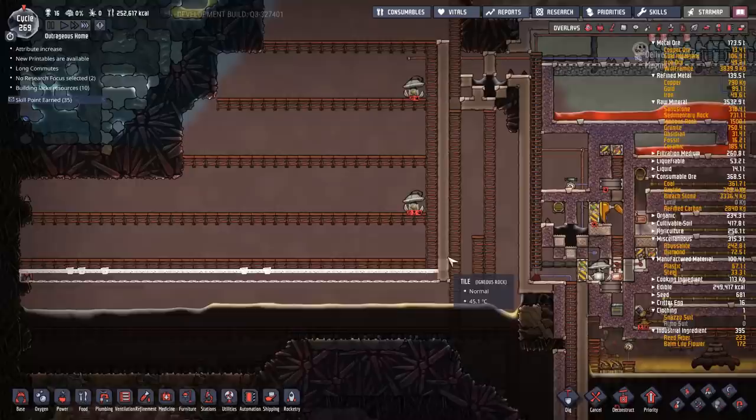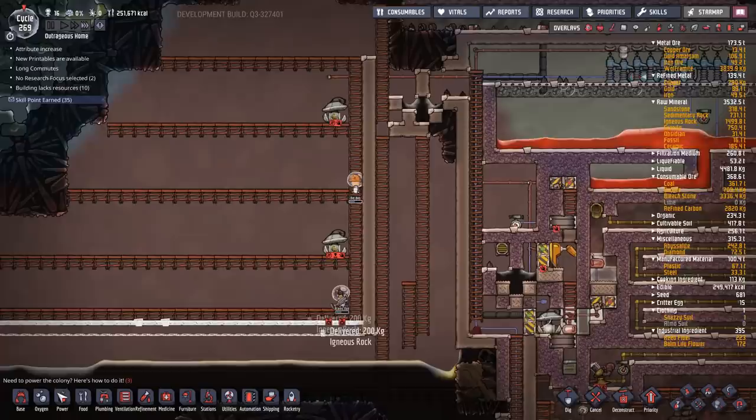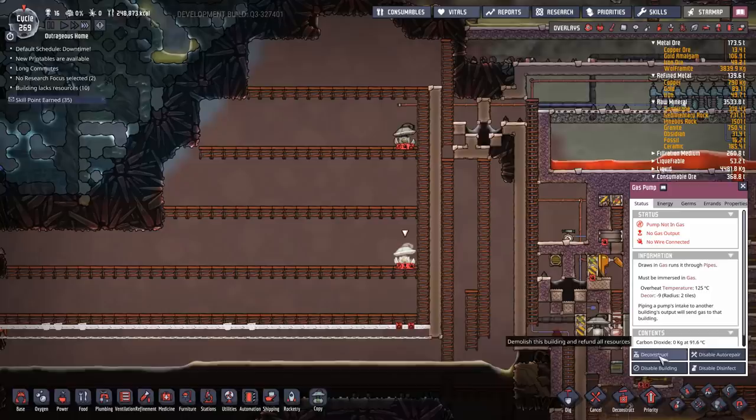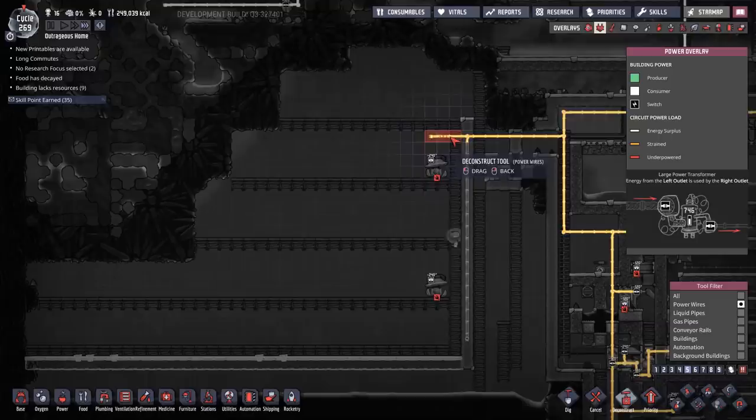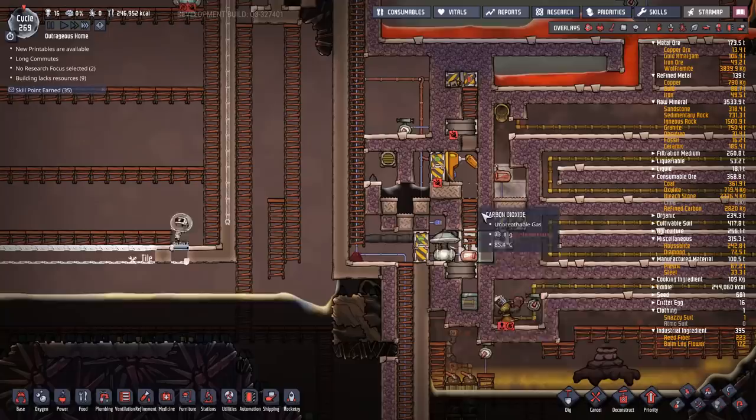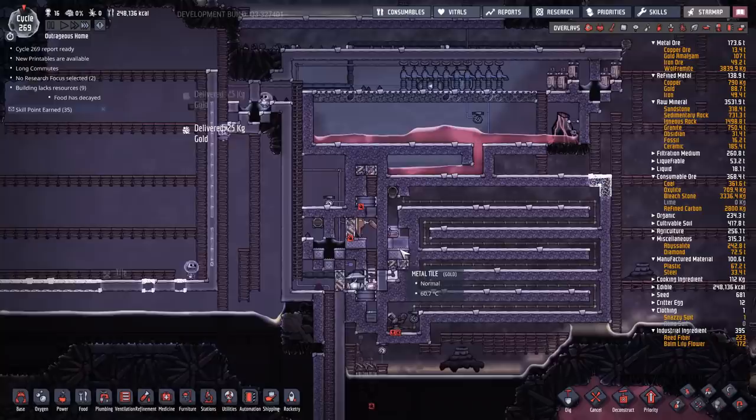Okay, and then we're going to want a liquid pump down here. Power for our liquid pump. We'll run you through the wall — looks nicer. How are we looking? Okay, we're already down to grams — perfect. I think I'll fast forward a little bit while we wait for the vacuum pumps to catch up and for our duplicants to build the actual tank itself.